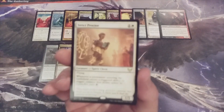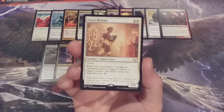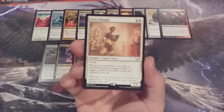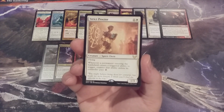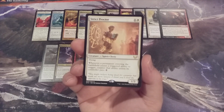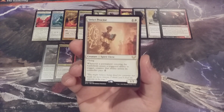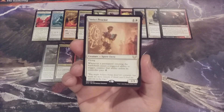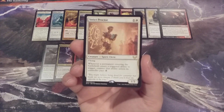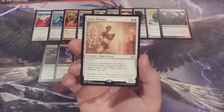Next we have Mono White — it's going to be Strict Proctor, a 1-3 flying spirit cleric. Whenever a permanent entering the battlefield causes a triggered ability to trigger, that ability will be countered unless its controller pays 2. This could cause a great deal of headache for everyone at the table, because if you sink all of your mana into your Momir Vig Simic Visionary Avatar to summon the biggest creature you can, you leave no mana open for a very valuable ETB trigger — and it just gets countered because of Strict Proctor. Its 1-3 flying gives it some staying power, but having this on the battlefield with so many creatures with valuable ETB triggers is a real consideration.